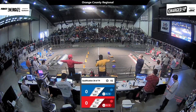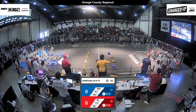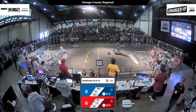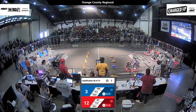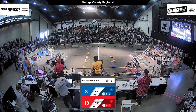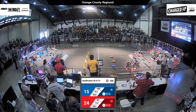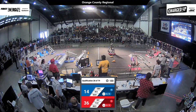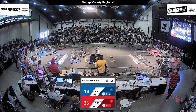Behind the line, three, two, one, go — we're underway and autonomous for match 28. 987, the High Rollers, are placing a game piece up high; they're going to get another one. It's going to be a cube and a cone up high for red. 7157 is exiting their community, and 812, the Midnight Mechanics, are leveling the charge station at the last second. It's advantage red as we head into this match.